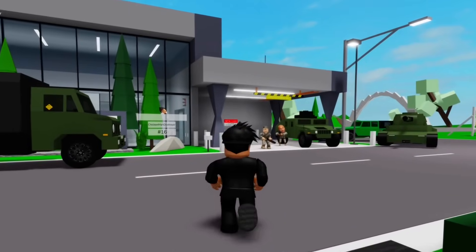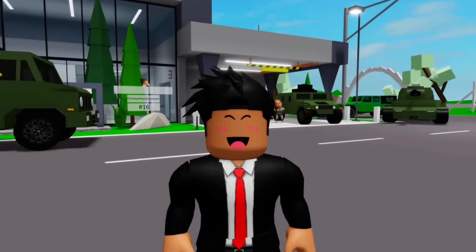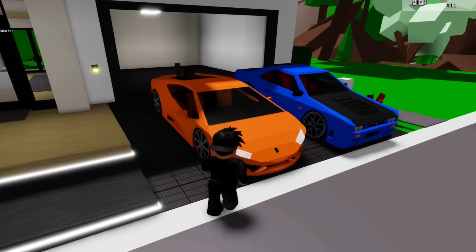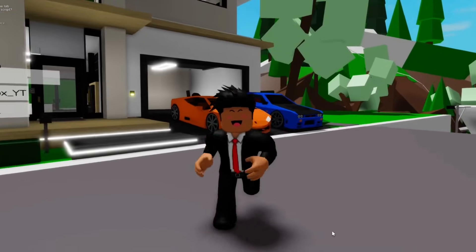This is the new house that's inside of Brookhaven. For some reason, the military is guarding it — I swear I didn't see this before. As you can see, we also have some brand new cars added to this update. We got a Lamborghini to show how rich you truly are, and a Nissan GT-R to race everyone in Brookhaven.